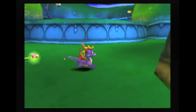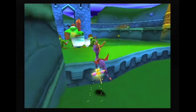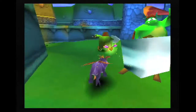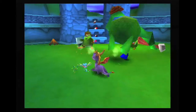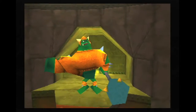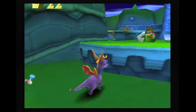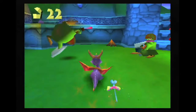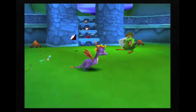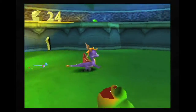Spyro the Dragon is a 3D platformer released for the PlayStation back in 1998. You control the little dragon Spyro on a quest to free your fellow fire breathers and ultimately defeat Nasty Nork, who made them that way. I remember playing the demo for this game on the disc that came packaged with my original PlayStation, and finding it cute, but it didn't exactly match my gaming tastes as a 15-year-old teenager. Lara Croft and Solid Snake were far more appealing.